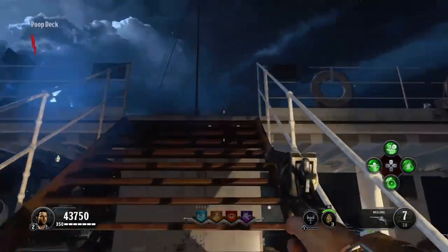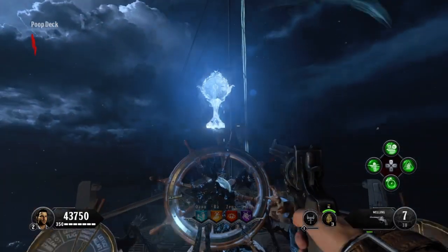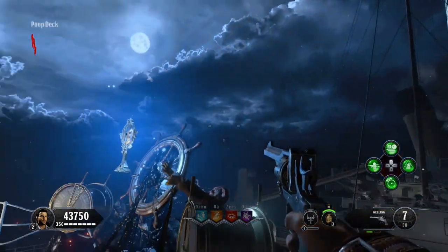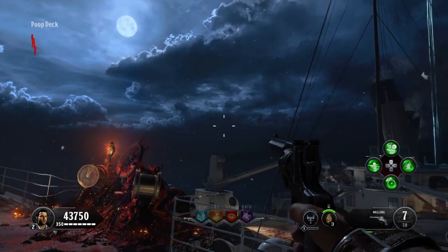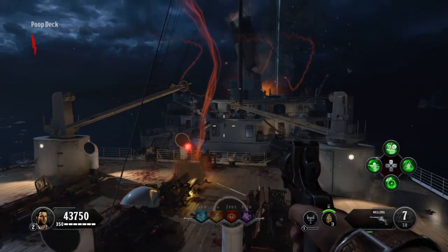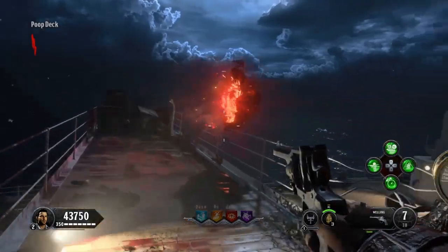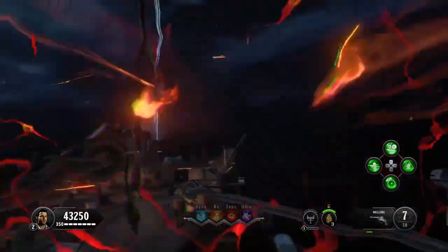Head up these stairs right here and hold down square on this thing — you're going to notice a change in the map. When this thing fires off it's going to unlock a load of random different places in the map which you're going to need for later progress. Once all these things go off there's going to be a little portal to the left of it, like a fast track, and this thing lets you fly to the other side of the map, which is pretty cool.